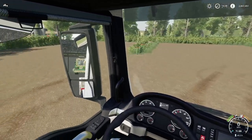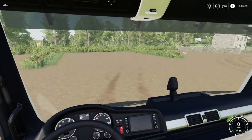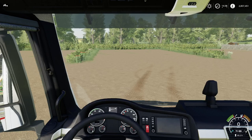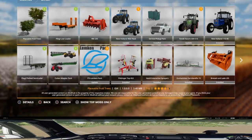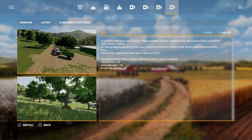Hello and welcome to Farming Simulator 19 new mods, and we've got some new trailers. Let's go to the mod hub and have a look. We've got some placeable fruit trees - it's time to start your own orchard, which we had some of on FS17 and they were pretty cool.